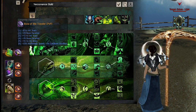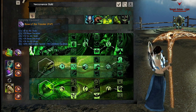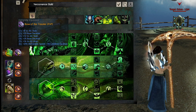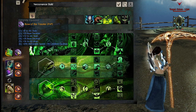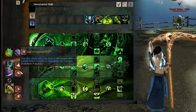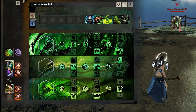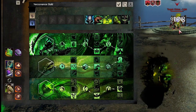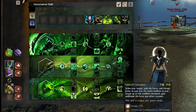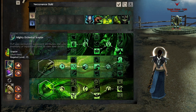I go for Traveler rune because the mobility of a necromancer is very tied to their survivability — they don't have all those dodges and blocks that other classes do, so they rely on positioning, and reliable movement speed helps with that. You take scepter/dagger with the Doom and Exposure sigils. On scepter you want to be using Feast of Corruption often, and getting Doom and Exposure off is really good for it because it does more torment the more conditions you have on the target.